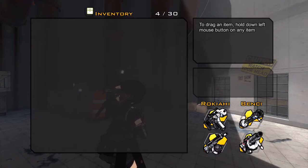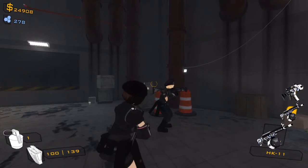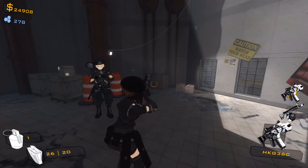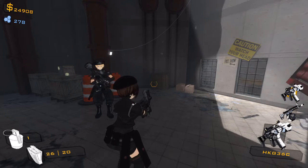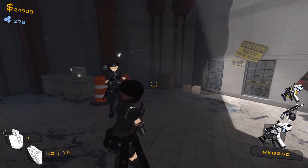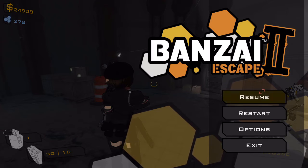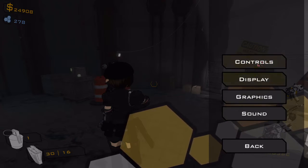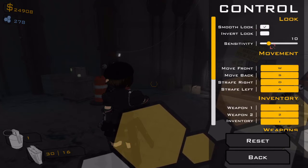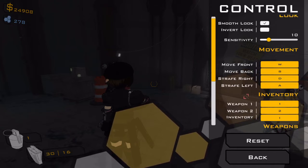You do have an inventory and you can share weapons between each other. You get two weapons and switch between them by pressing 1 and 2 on the keyboard. You press R to reload after you fire, and you move with WASD. I is for your inventory, and Escape brings up the game menu where you can change options. I reduced the mouse sensitivity from what it was before.